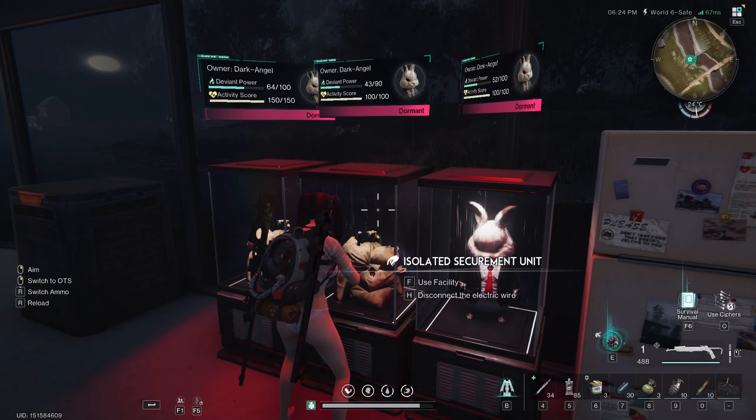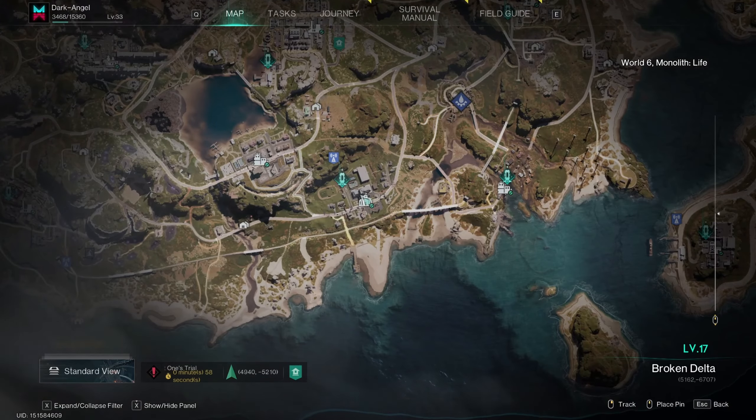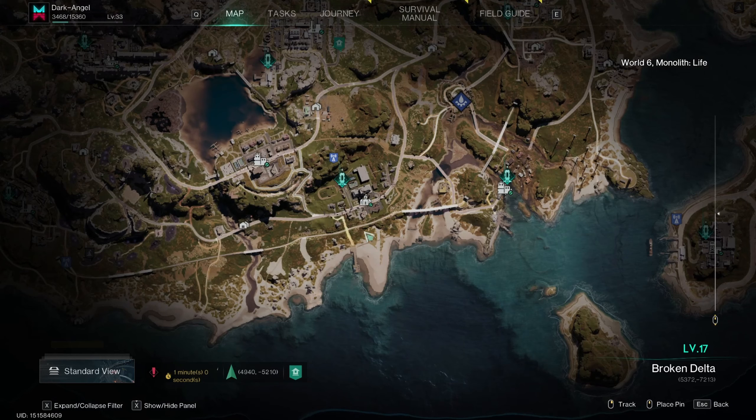Where can you get this deviant? You can get this deviant down here at this little beach where my cursor is, and this is the best place where you can see the bunnies running around the beach and stuff like that. They do have a bit of a spawn cooldown sometimes, so sometimes you won't see as many on the beach, but you need to kill 50 of these. After you kill 50 bunnies, a deviant will pop up called lethal rabbit, and then you have to sit there and catch it.